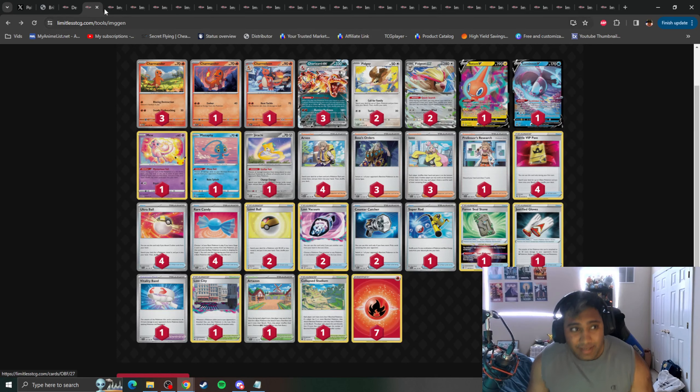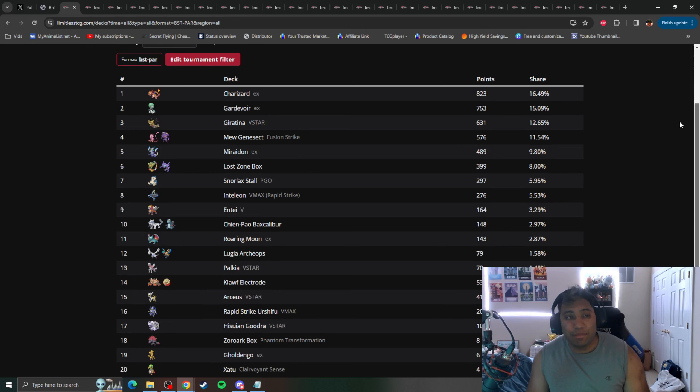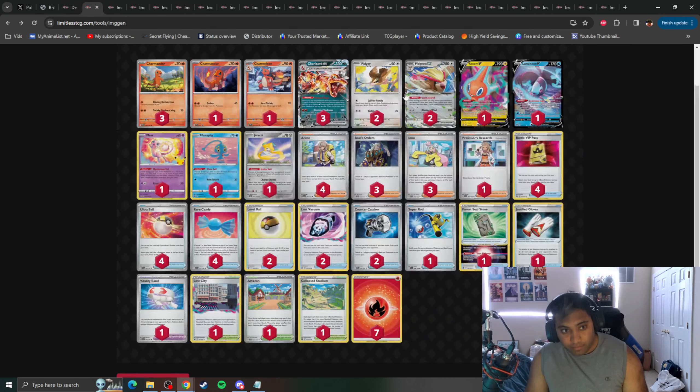The first deck on this list is among the highest performing decks in the Battle Styles to Paradox Rift format, which is currently ongoing. These decks have performed over and over again, and we're going to look at our top 11 decks to see which decks lose what cards, to help you better prepare moving forward into the 2024 format. Our first stop: Charizard EX, the kingpin of the format.